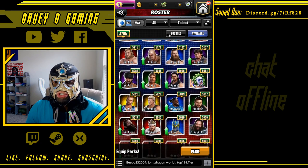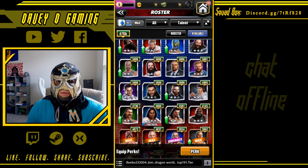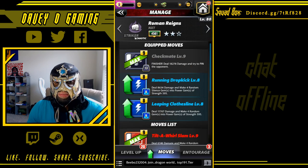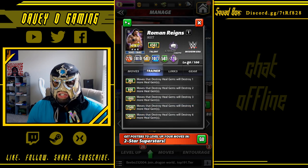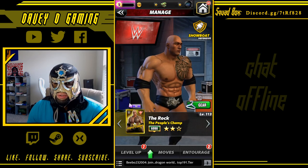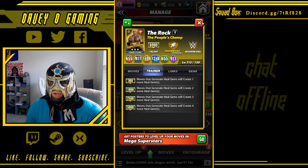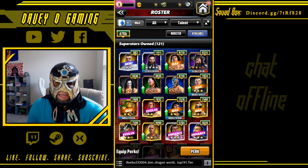Roman Reigns. Enzo to 5k — I'm assuming at some point they're gonna have somebody else that uses his ability to destroy six heal gems. The Rock with Enzo — I think he makes four more, so really and truly Enzo will be able to destroy more than he makes when you tag Enzo with Big Cass. Perfection.